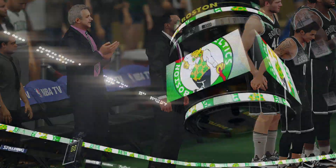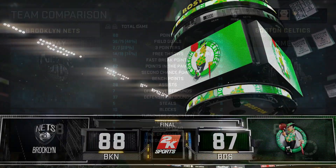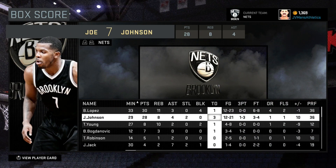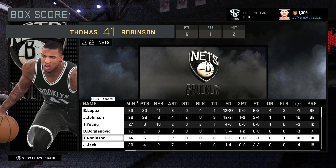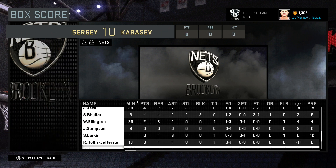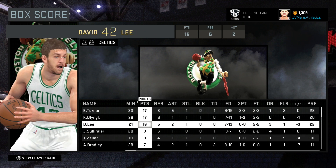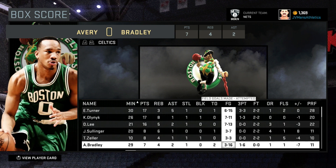Thanks in large part to Brook Lopez and Joe Johnson. Johnson had 17 points in the fourth quarter. Lopez finished with 30 on the night and would get your player of the game. Looking at the team stats: we held the Celtics to 41% from the field, while we shot 48% ourselves. Lopez put up 30 and 11 with four blocks. Johnson had 28 and 8 with four assists. Both were relatively efficient nights, carrying the load offensively. Avery Bradley had a horrible game for the Celtics — seven points on three of 16 shooting.